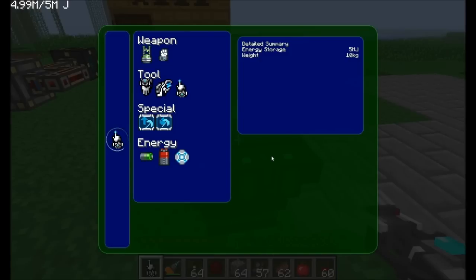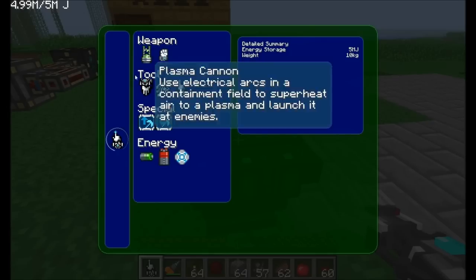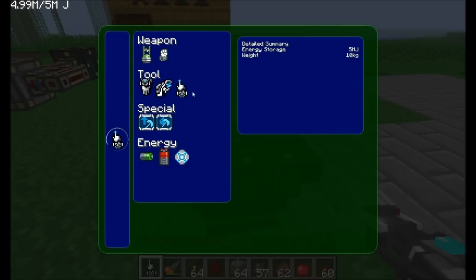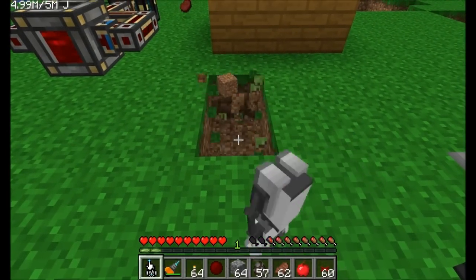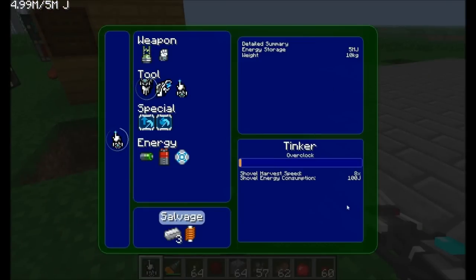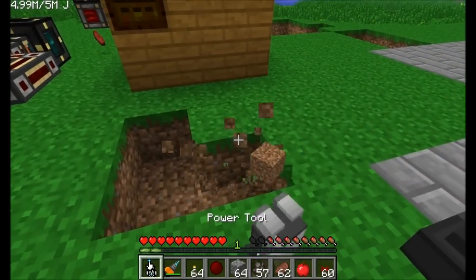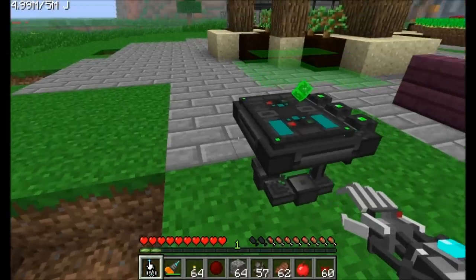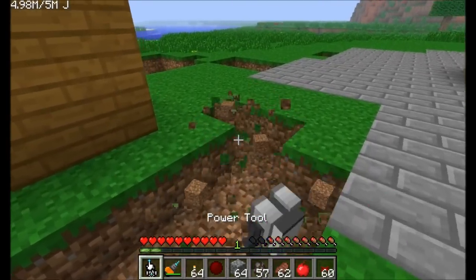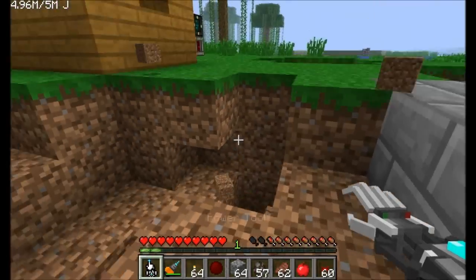Now let's go into some of the other stuff this tool can do — and keep in mind, I'm only showing you the tool; I haven't gotten to the armors yet. Over here you can install different tool upgrades: the pickaxe, the axe, and the shovel. Right now left-clicking barely digs through dirt. Let's add the shovel upgrade — install — boom. By default it requires a little energy and is faster, and if we bump the overclocker up 25 times it requires one kilojoule per use but is way faster. Wow, that is fast!